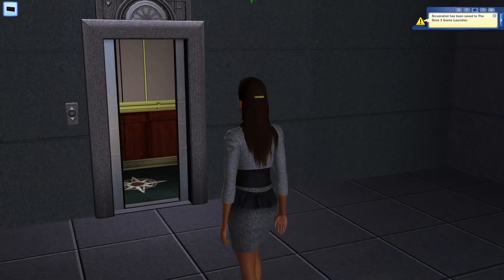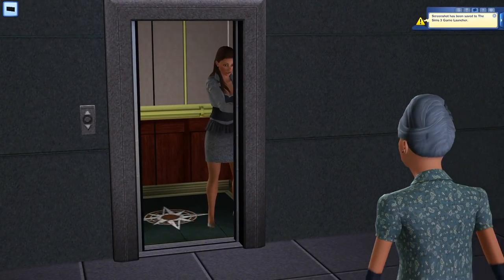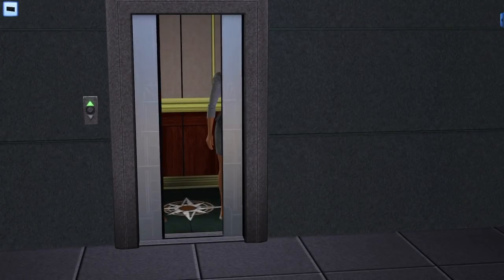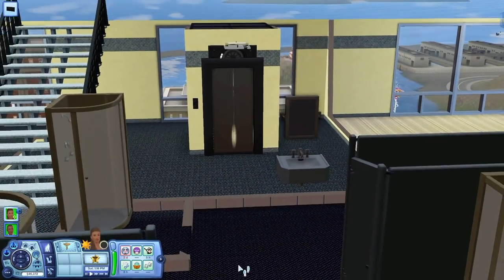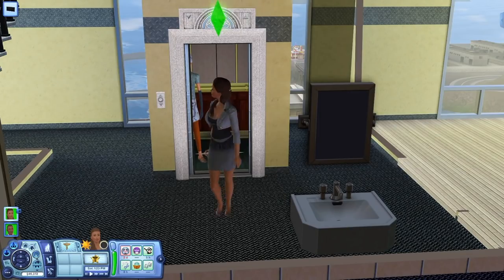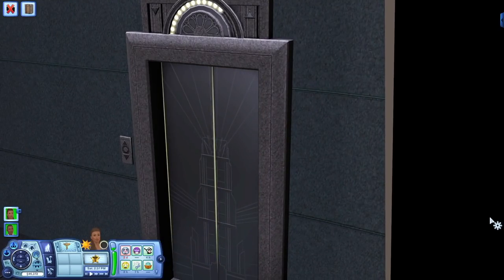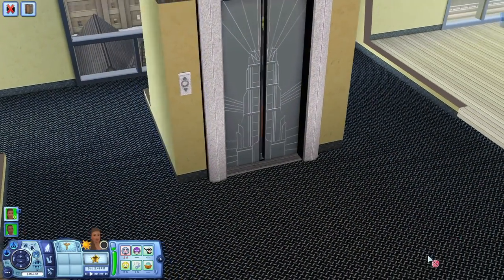I almost forgot that in The Sims 2, your Sims could possibly die in the elevator if it malfunctions — so a woohoo in a death spot all in one. In The Sims 3, elevators would sometimes take a long time, but with mods it's sped up. So if we do somehow get functional elevators in The Sims 4 with animations, hopefully they could work better. There's still a chance we'd get them in a hotels game pack rather than a City Living refresh, but I really hope functional elevators could happen without needing mods.